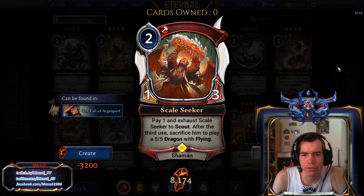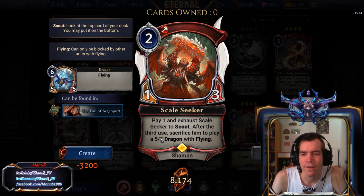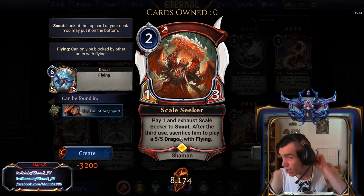Next we have Scale Seeker, 2 power 1-3. You can pay 1 and Exhaust Scale Seeker to Scout, and after the third use you sacrifice him to make a 5-5 Dragon with Flying. So effectively, if you play this on turn 2, you get a 5-5 Dragon with Flying on turn 5, spending 5 power total on the Dragon — which is an okay deal — and in the process get to Scout 3 times. Not terrible, the card's not bad.